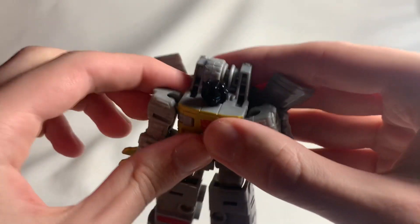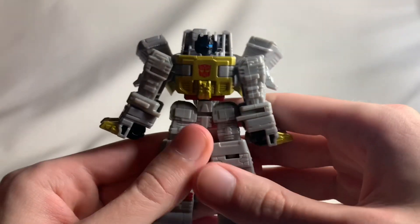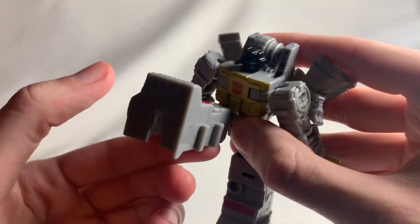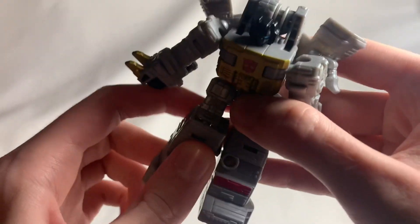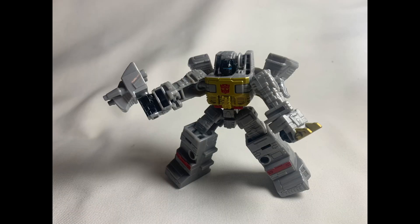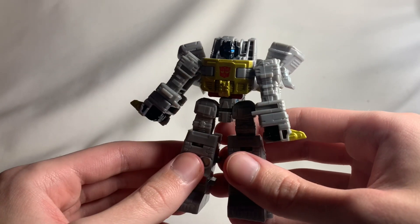So for articulation, we get bare minimum. You have a swivel at the head — that's pretty much all you get. A ball joint at the arm that can rotate 360 degrees, no elbow joint, and a wrist swivel, but no actual articulation in the fingers. He does have a waist swivel, which I'm actually quite proud to see. There are little hinge joints which are actually for a different mode. For the legs, he can kick forward pretty well, do the splits okay, and there's a decent knee bend — not too bad.